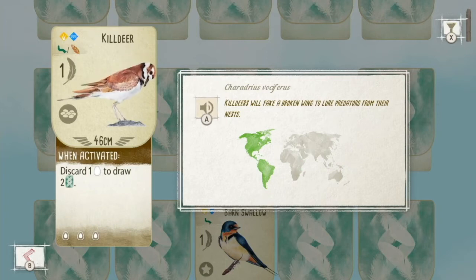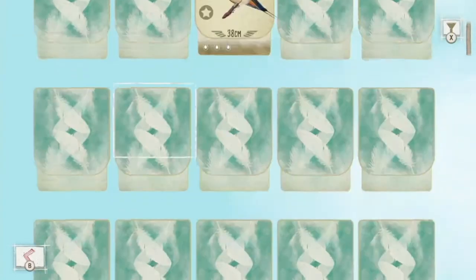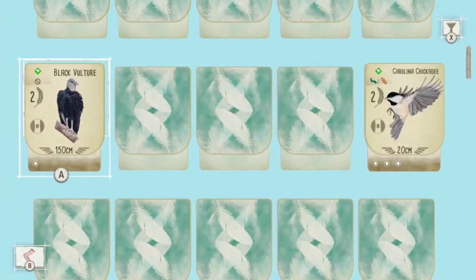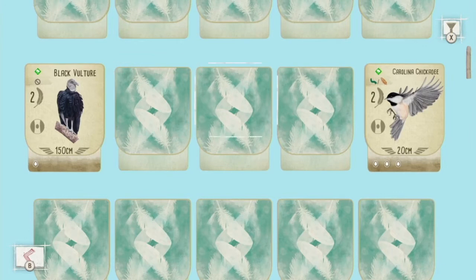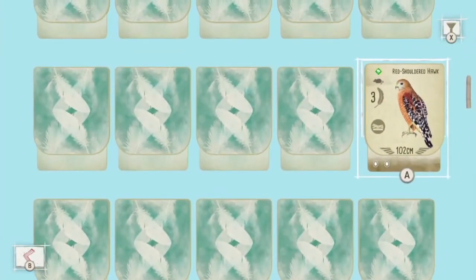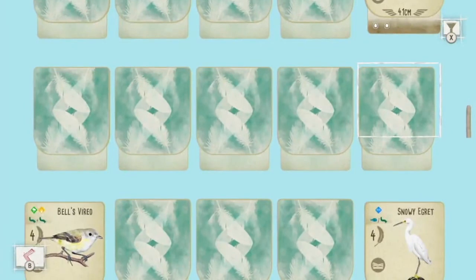Here the brown action says: when activated, discard one egg that's on this card — you can see the egg spaces in the bottom left corner — to draw two cards, which would be more birds for you to play. In our first game through the tutorial we got several birds: barn swallow, the black vulture — and there are actually predators in this game with totally different actions — the Carolina chickadee. If you hear me talking very excitedly, I want you to understand I'm not a bird enthusiast at all, but this game is so good that it makes me care about birds.